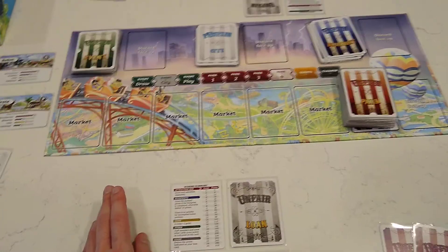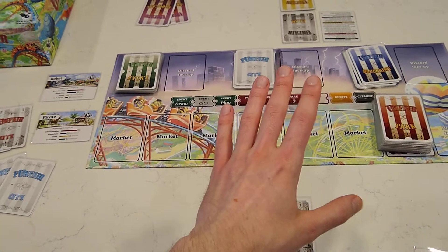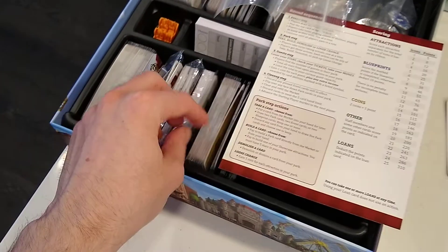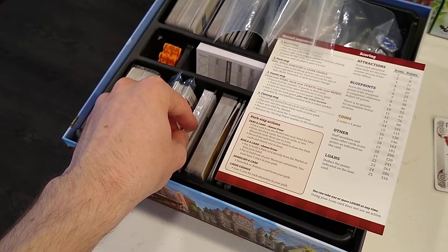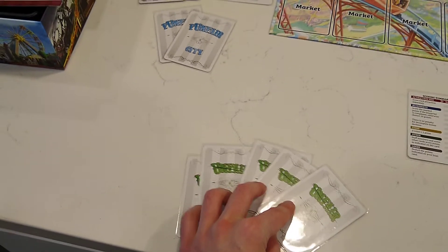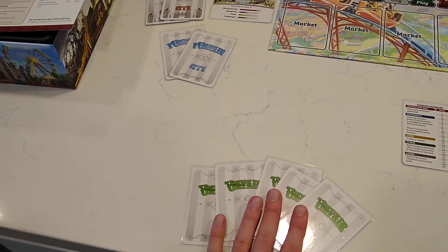In the previous step we did basic setup — the cards are taken care of. But now we also need to choose a game changer. Over here in the game we have these little tiny decks of cards, with more in the expansion box as well. These are called game changer cards because they affect the way you set up the game and the way the entire game is played.